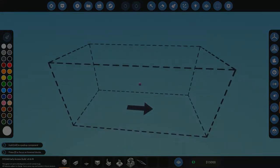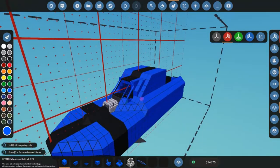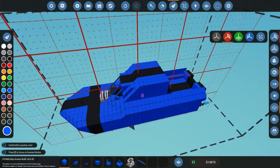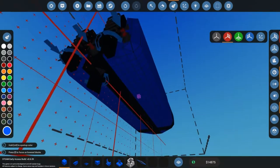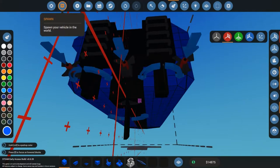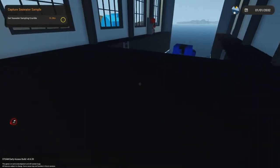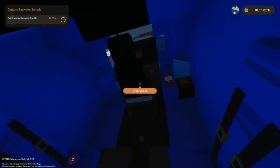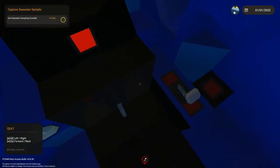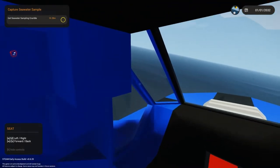We are back and we've taken the starter boat — a little white boat about five feet long — and extended it into a decent little work boat. Let's see how well she handles in the water. We'll go ahead and spawn her in. Engine works, throttle works, and our logic works.